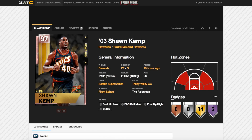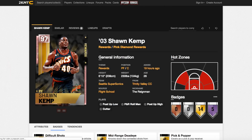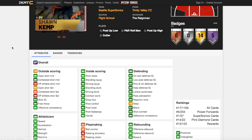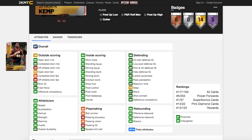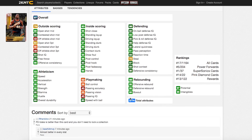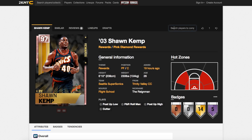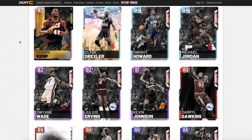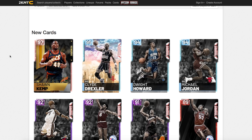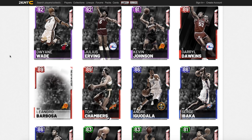Now onto Sean Kemp, the reward card. Sean Kemp comes with 5 Hall of Fame badges — Pick and Roll Maestro, His Finisher, Lob City Finisher, Posterizer, and Catch and Shoot Artist. He's got 90 open shot mid, only 64 open shot 3 which is not great, great speed, speed of ball, and acceleration, 98 driving dunk, 97 standing dunk, good defensive stats and good lateral quickness and rebounding. However, as the comments pointed out Blake Griffin is a better card and you don't need to lock in a collection for Blake, so while Kemp is alright I wouldn't really advise locking him in.